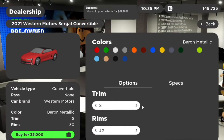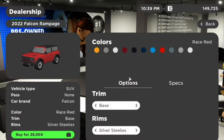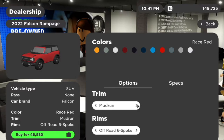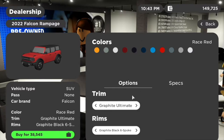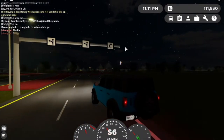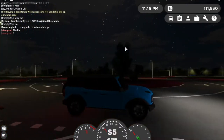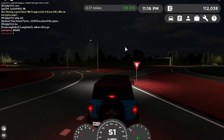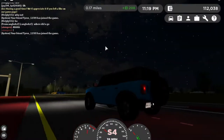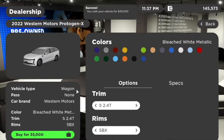Next we have the 2021 Circle Convertible — nothing new, it's just been made into a convertible. Then we have the 2022 Falcon Rampage — it's the new Bronco, like a Jeep basically. It doesn't look that different from the outgoing model, but it's a pretty nice car overall.